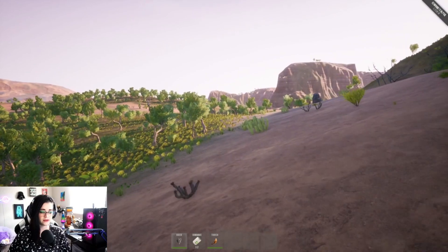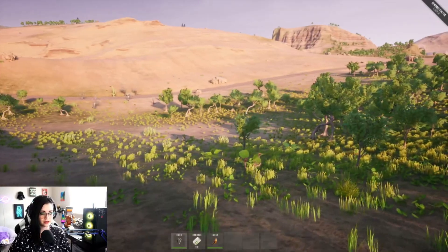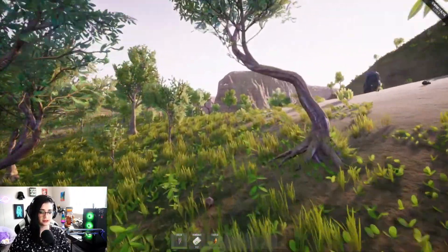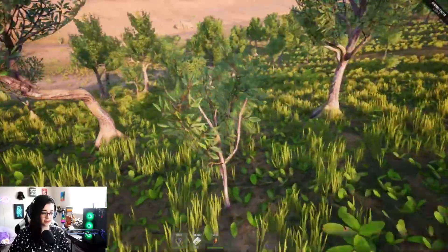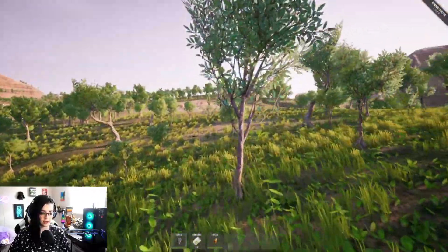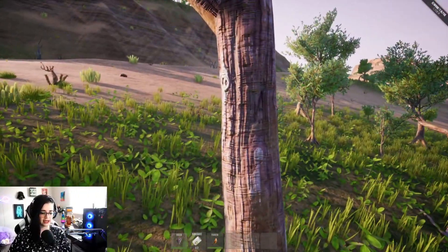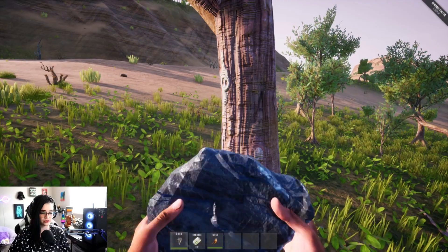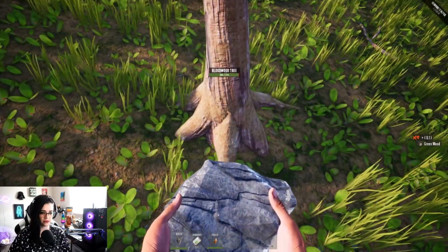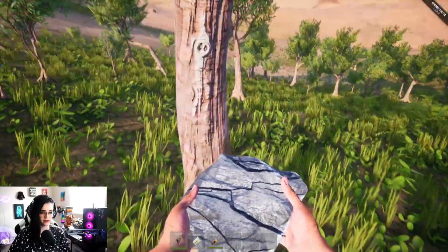It looks like we have spawned in the desert. I'm not sure if this is all desert or if maybe we can stumble upon some different types of areas, but I guess we'll find out. Can I pick anything up? Can I use this rock as a tool? Yes I can — that allows me to get some wood.